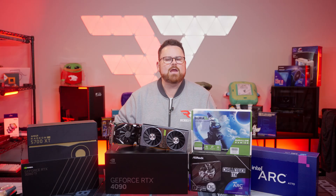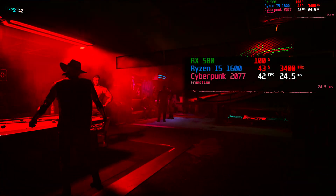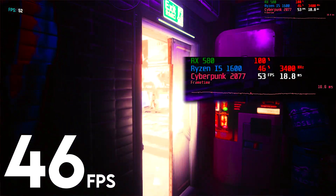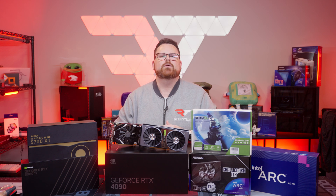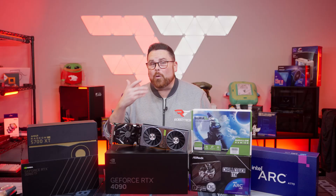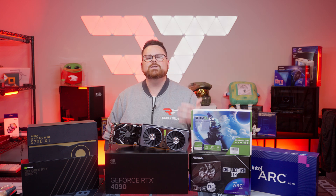For the RX 580, we saw a similar story to the Intel Arc A380. At the same preset, we saw the game natively run at an average FPS of 46 at 1080p — playable for sure at this resolution. If you wanted to get closer to that magical 60 FPS number, you can turn on FSR 2.1 and get your average up to just north of 57 frames per second. It is going to make a smoother experience if you aren't susceptible to seeing the differences when using AI upscaling.